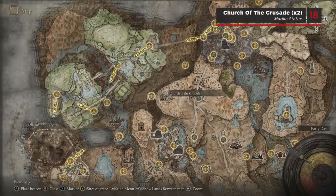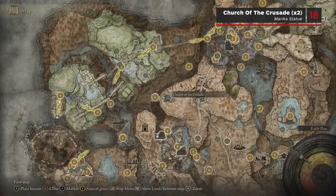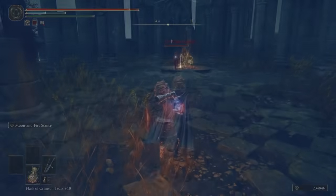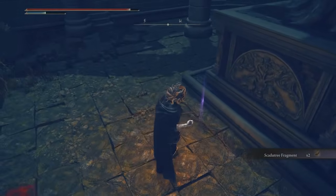To the north-west of the High Road Cross Site of Grace, on top of a hill, you'll see the Church of the Crusade. Inside you'll find another two Scardew Tree Fragments at the base of the statue, though you'll also be invaded by Fire Knight Queeline when you enter the church, so be prepared for an NPC fight.